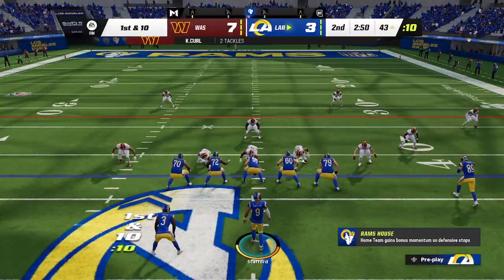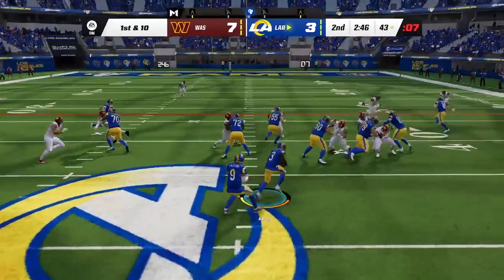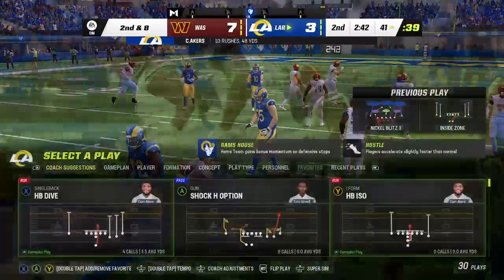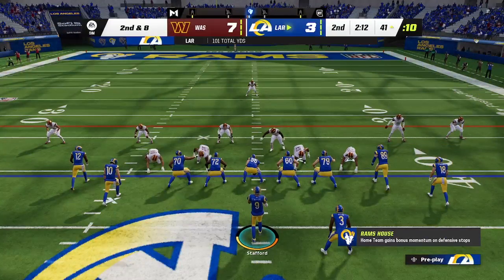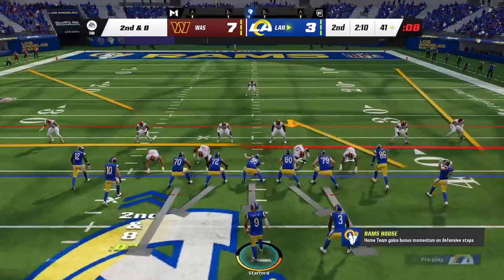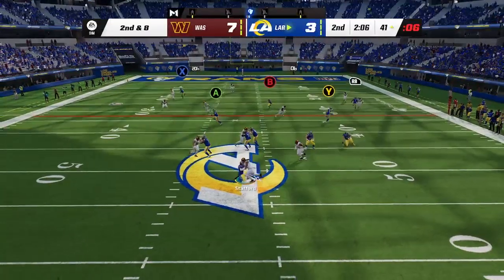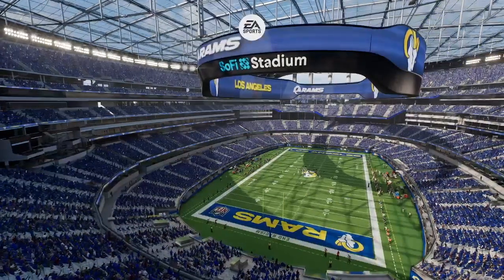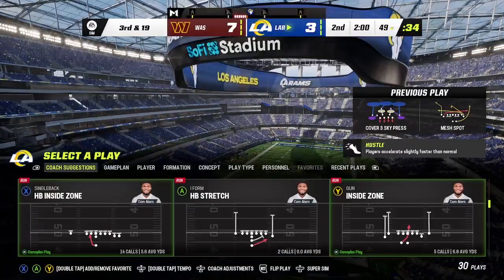Another first and ten — going right back to Akers, and nothing much materializing there. He'll get a couple, second and eight. Stafford now to throw — the Commanders are going to get there as he's taken down. Chase Young in there to take him down, bringing us to the two-minute warning. A long way to go on third down for the eighth play of the drive.